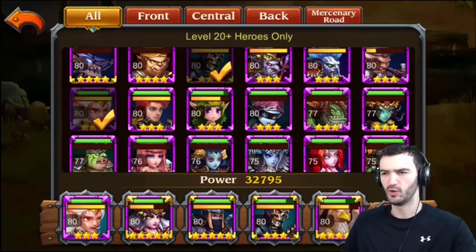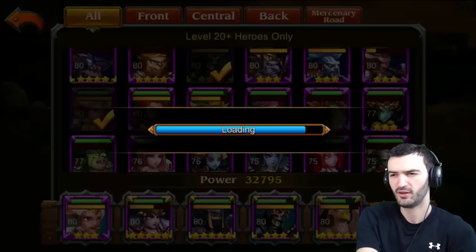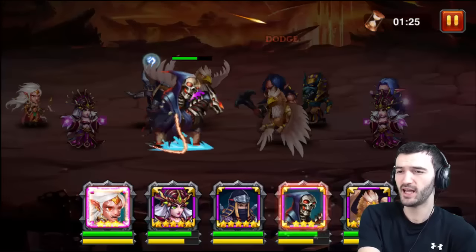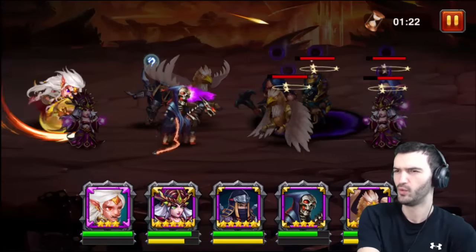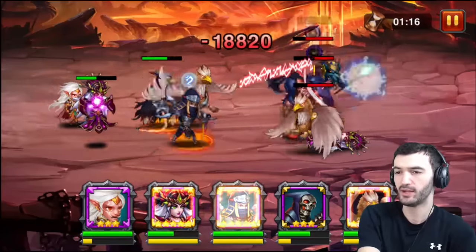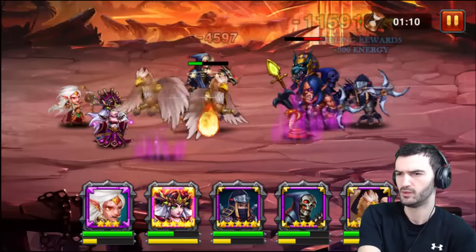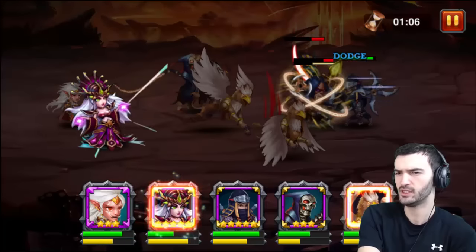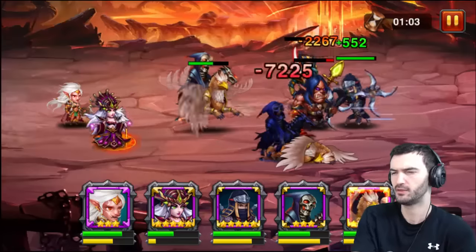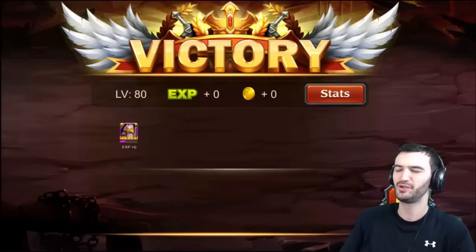Every time somebody dies, the Ghost — the Death Ghost Rider, whatever his name is — this guy gets a clone, which is sick. I didn't know it was every time somebody dies; I thought it would just be once one person dies, but now it's every time somebody dies. Check it out — somebody died, this guy gets a shadow, another shadow, another shadow — it's like three shadows there.